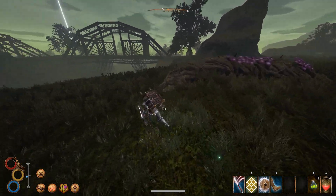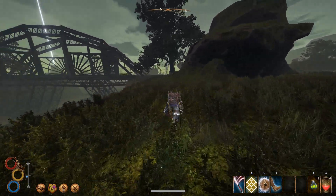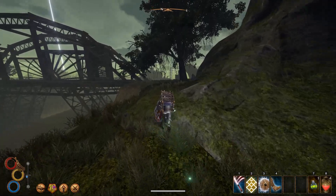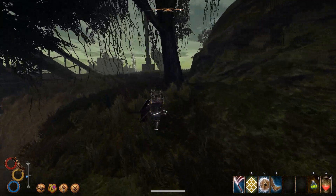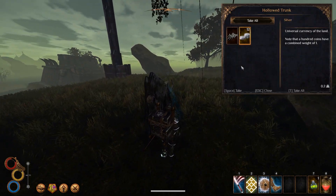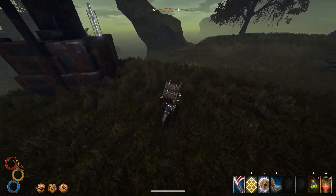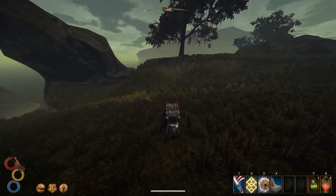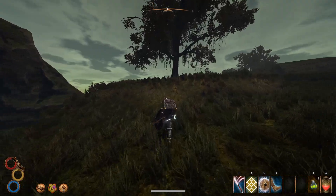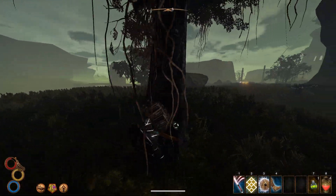If we find some salt, we should probably make a campfire and use the cooking pot. For some reason, the trees over on this side won't give you any wood — so that's a challenge as well. Maybe this tree will... I guess not.